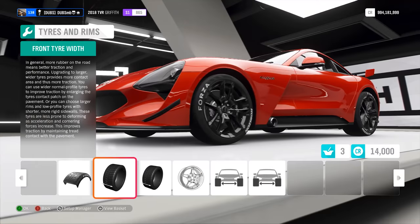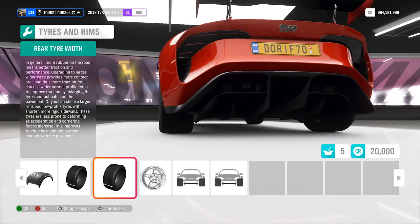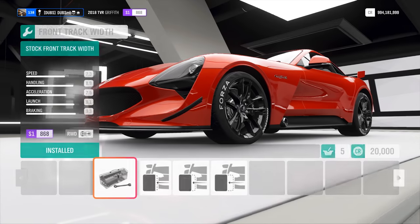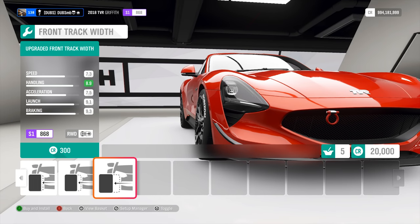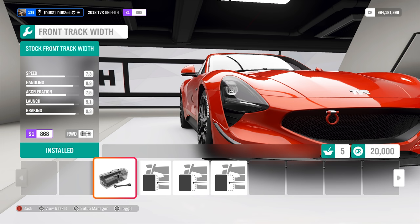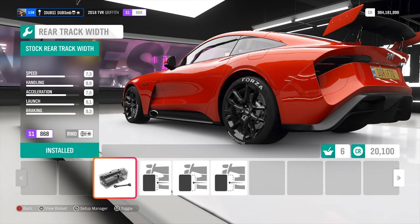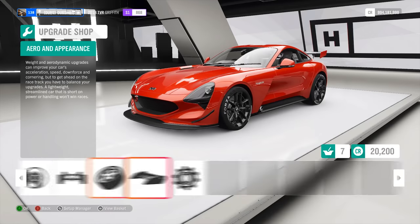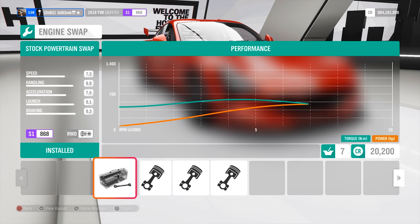I'm going to go with race tires as usual, going as wide as possible — 265s in the front and 305s in the rear. Those are some fat tires on the back end, not too bad looking. As for track width, it will increase handling ever so slightly. I'll bring the fronts out just a tiny bit and the rears by one notch, nothing too crazy. Now for our engine swaps.